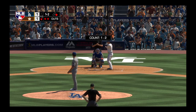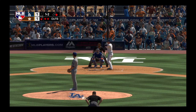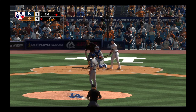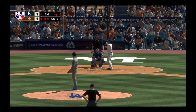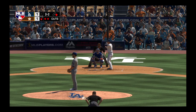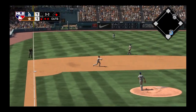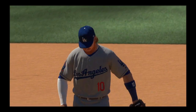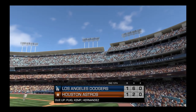Now at the plate — Alex Bregman. It was a fly out for him in his last trip. Now the one and two pitch — fastball stays way up, ball two. Swing and a ground ball to third, Forsythe covering and that ends the inning. One left for Houston — score remains tied, one to one.